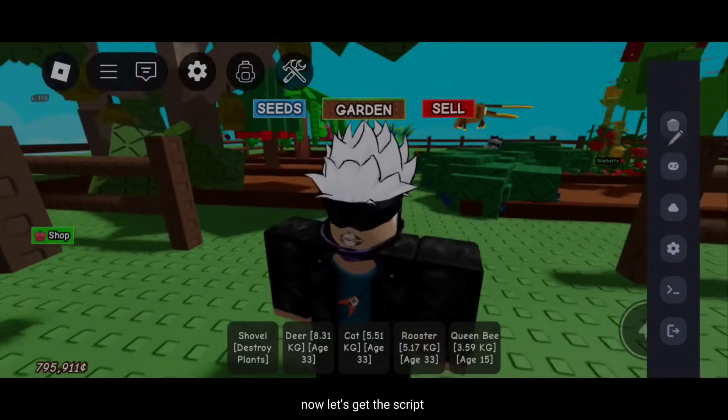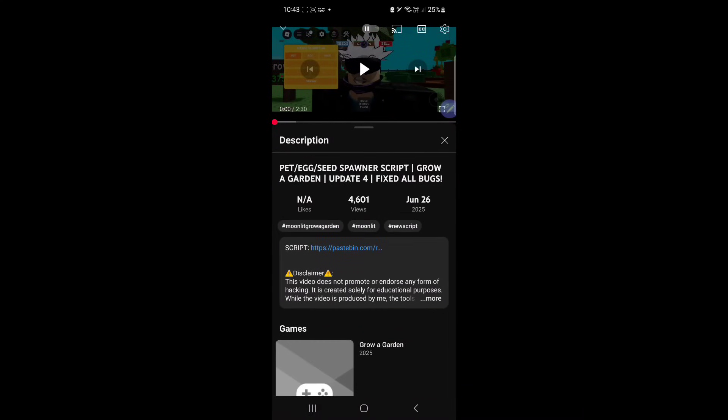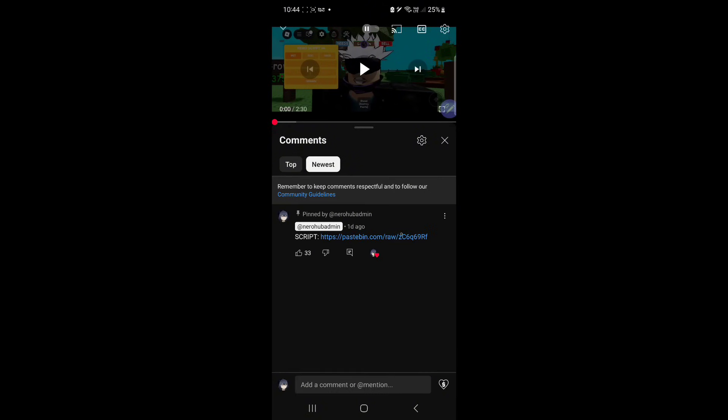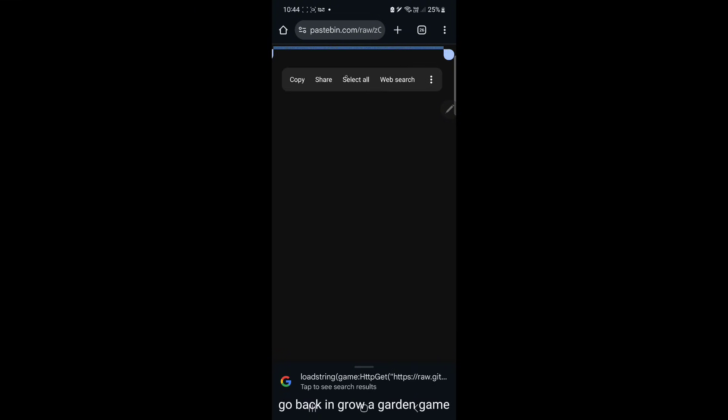Now let's get the script. You can get the script in the description or pinned comment. Just click the script link and copy all of it. Go back to the Grow a Garden game.